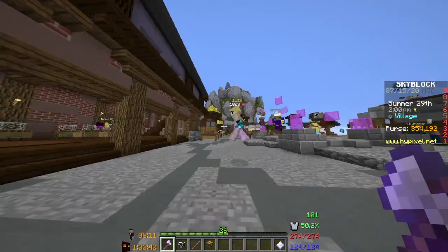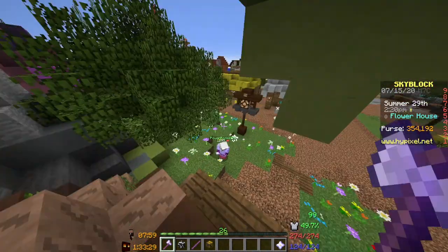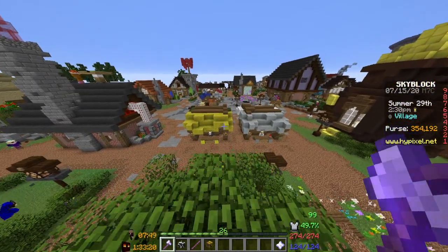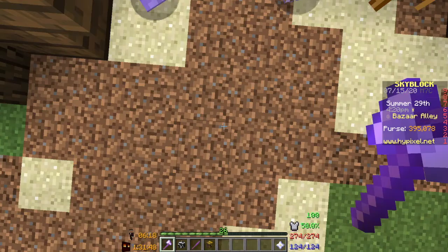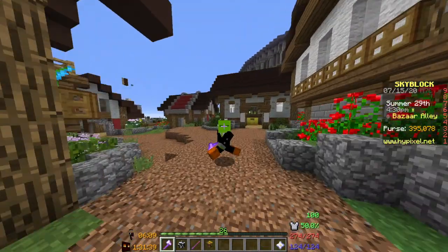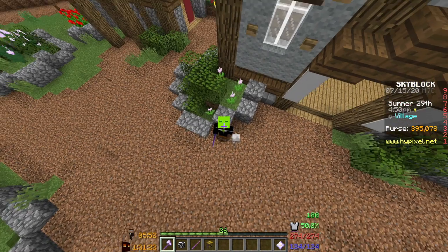Just like that I've made so much money today. I kept my sell offer going but also instant-sold some of it. Looking at our money, we have 395,078 coins — that's insane! We started out with about 352k, so we made massive profit in just five to ten minutes of farming.